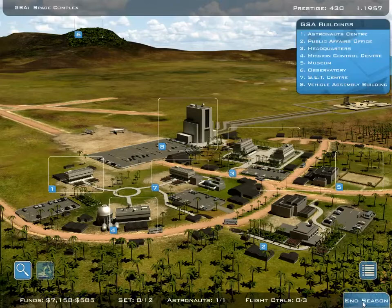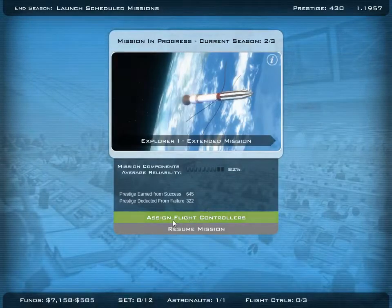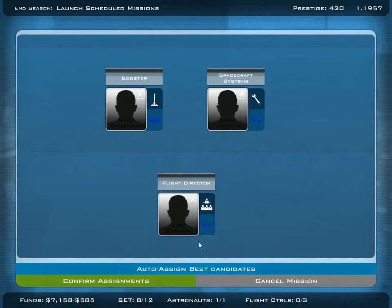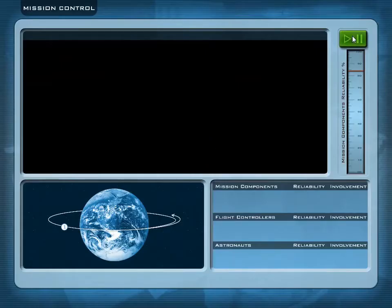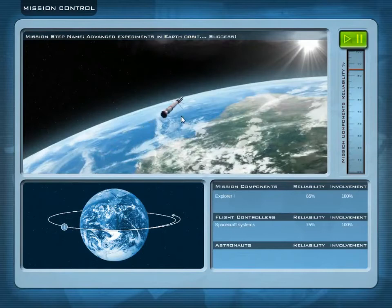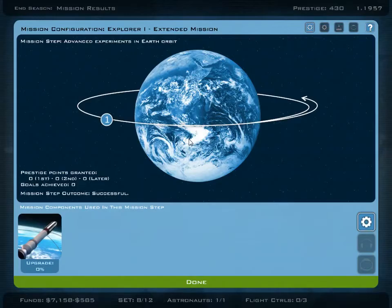Maybe two more seasons and then we can start the first manned flight. 4% — we have to wait one more season anyway and do two more seasons with this one. We do not need more flight controllers, so we don't have to hire them and pay more money. Resume mission — we assign them. Only one step: advanced experiments in the Earth orbit. And — successful mission! Awesome, very nice. We're doing fine here. We are writing space history, and that is already very successful.